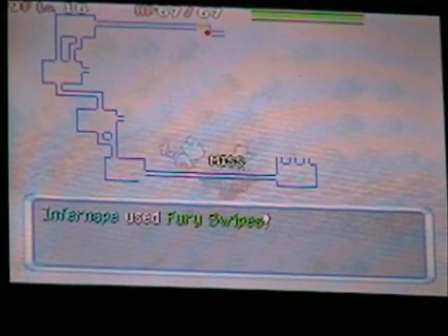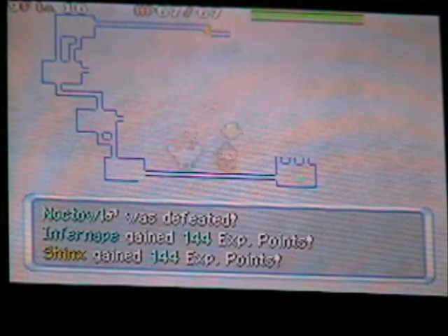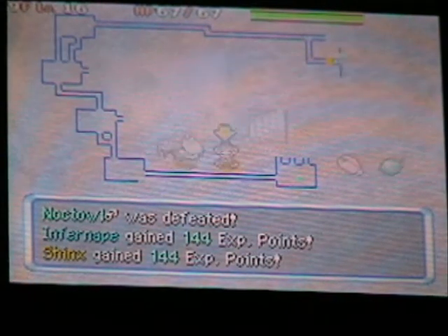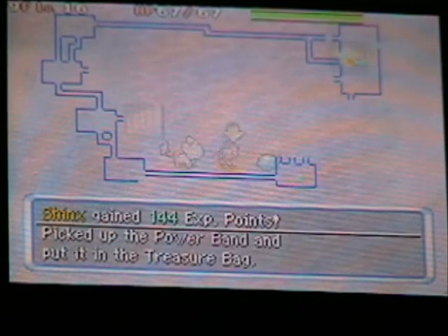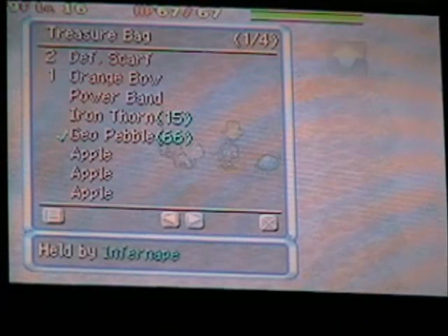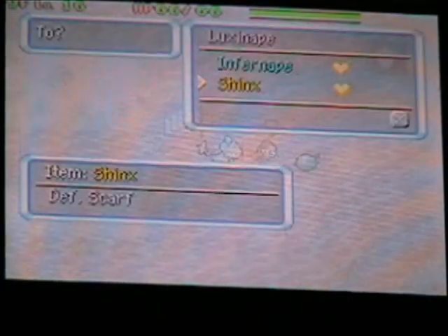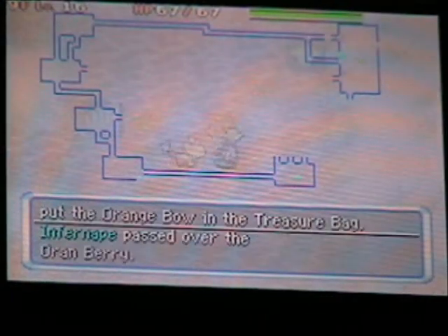Set mode can't be used here, so I'll show off Fury Swipes. As you can see, it misses a lot, but look at how much damage it did. I found some equipment — is that a Power Band? I have a Defence Scarf. I'll try giving the Power Band to Infernape to boost Fury Swipes.